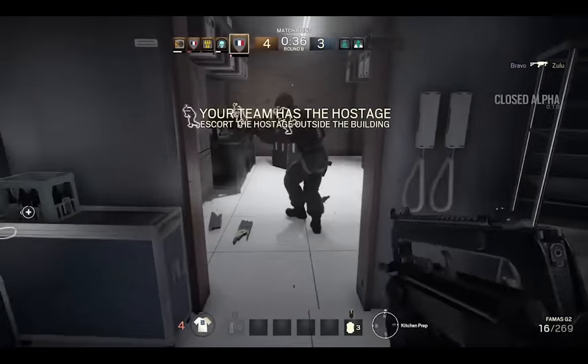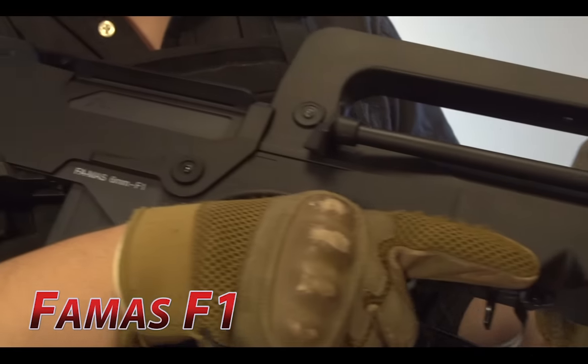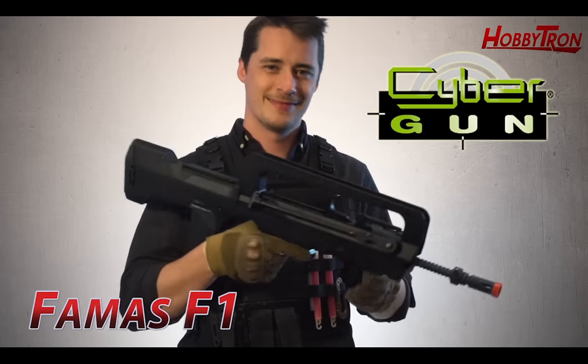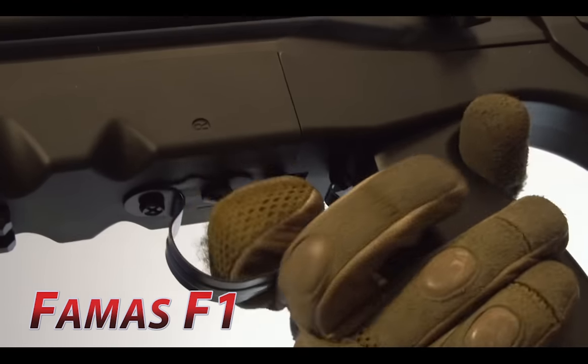A lot of Rainbow's operators come from across the pond, where bullpup assault rifles have really thrived. Let's start off with the classic, the French powerhouse, FAMAS. Very interesting design, which allows for a shorter rifle but longer barrel. With its telltale folding out bipod and blistering 1100 RPM.